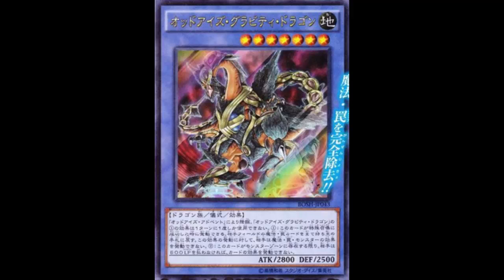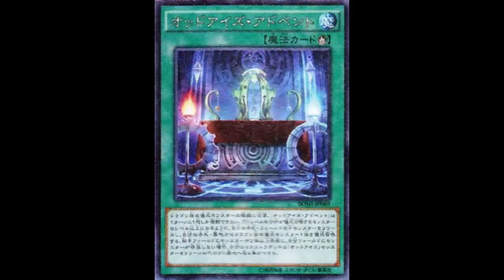Let's look at the effect, and also the card that ritual summons it. You can summon this card with Odd-Eyes Advent. Odd-Eyes Advent is a ritual spell that reads: this card can be used to summon any Dragon-type ritual monster from your hand or graveyard.